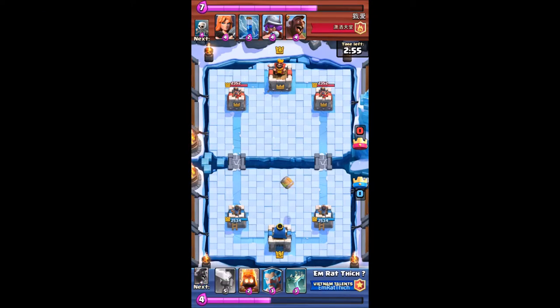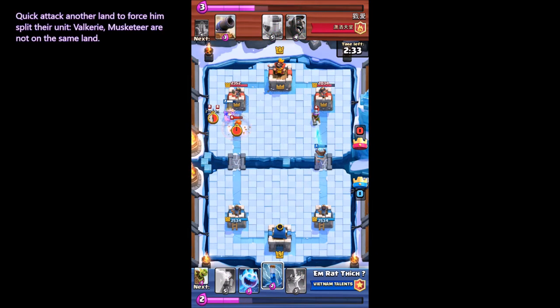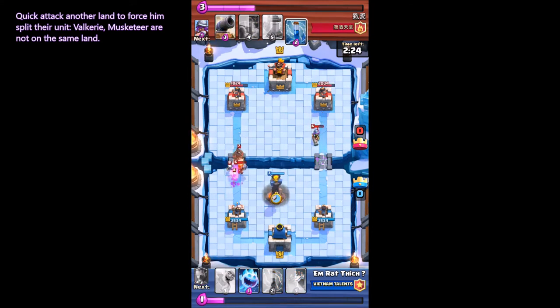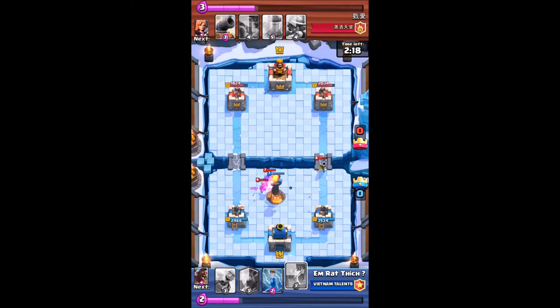I first attack with my Goblin Barrel and he counters with Zap. Then I quickly attack another lane to force him to split his units — Valkyrie and Musketeer are not on the same lane. That is my tactic to counter the three factor deck: I separate their force and attack on different lanes.